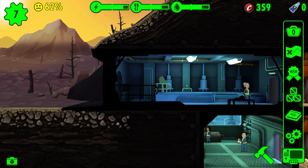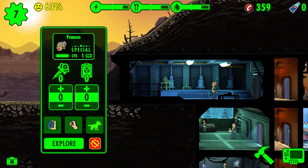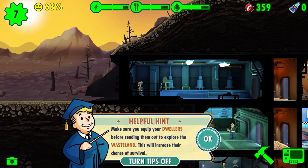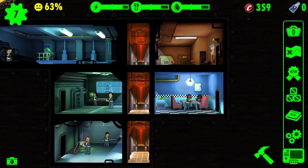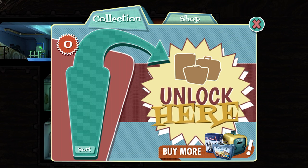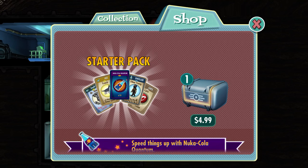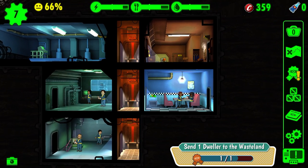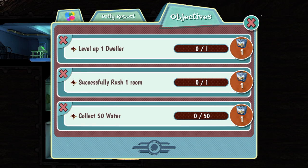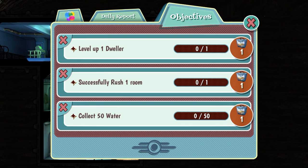Okay, I think it said to explore. Let me check all these menus. Can't do much yet. Oh, these are quests! And those are lunchboxes, I think — yeah.